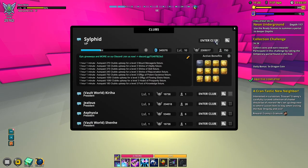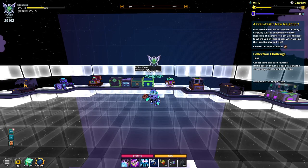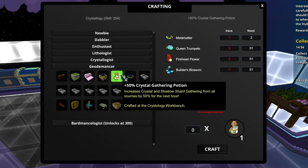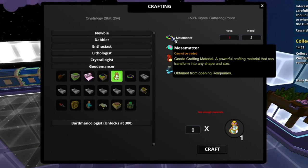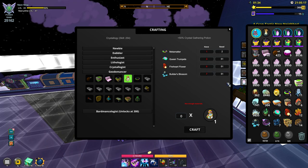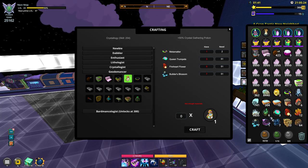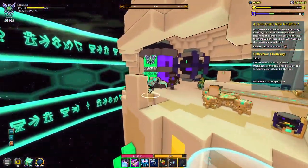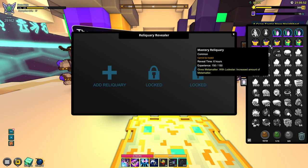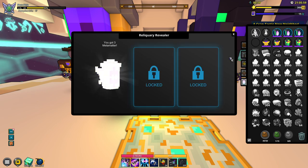I'm going to straight up leave this Delve and not care about the weekly Delve as of right now. So what do we actually need to start this farm? The first thing you will need is, of course, the Crystal Gathering Potion. I've only got one Meta Meta and that is obviously going to suck because we will honestly need a lot of Meta Meta to craft these Crystal Potions. So now that we're in the Geode Sanctuary, let's head over into the Reliquary Revealer. If you have some Mastery Reliquaries, I will just go ahead and use an Accelerite on all of these and get like three Meta Metas each.